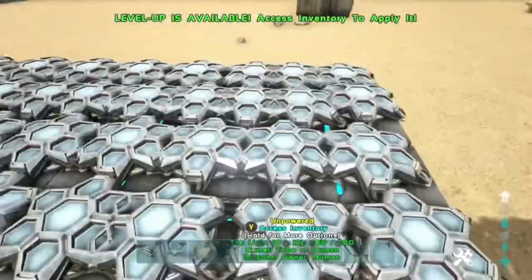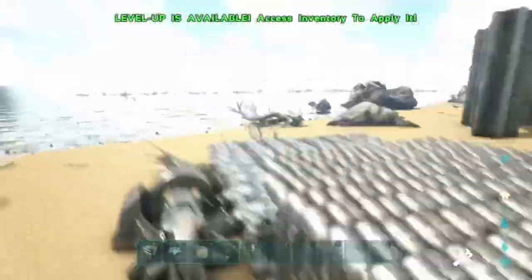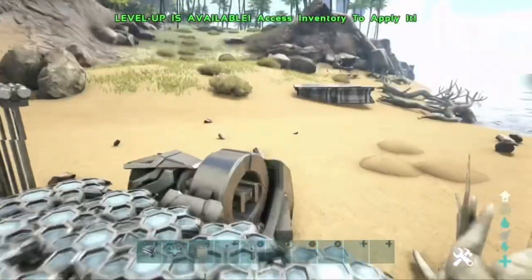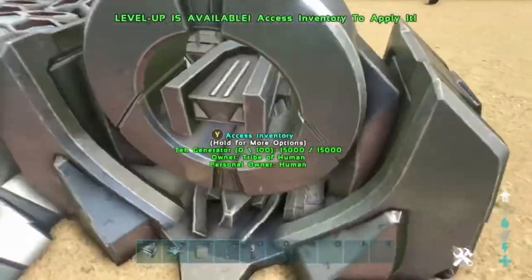The first method is just spamming lights. The best way to do this is to use lampposts, as you can see here, and spam them across a range of six to eight foundations. If you do that, it will literally lag the server and probably roll it back a good five minutes.